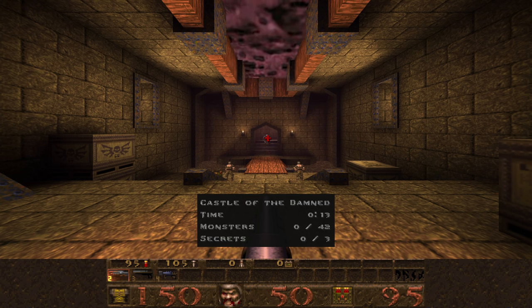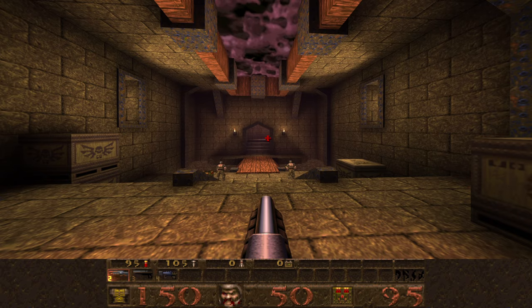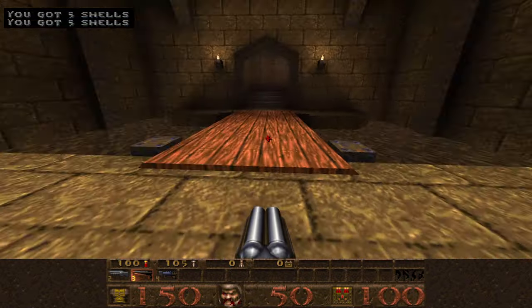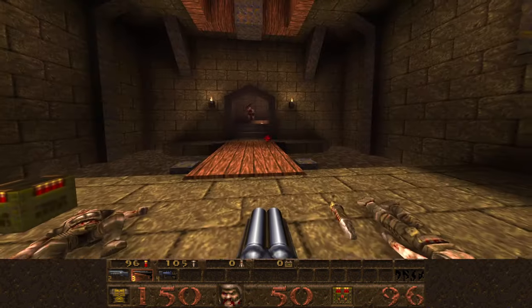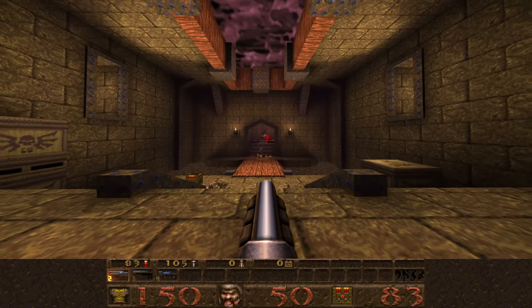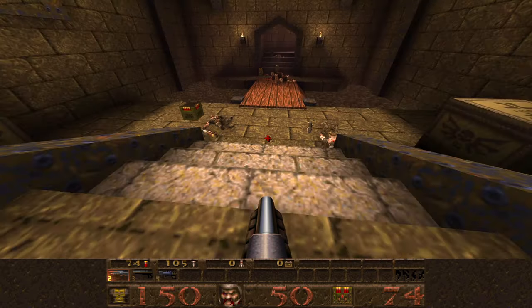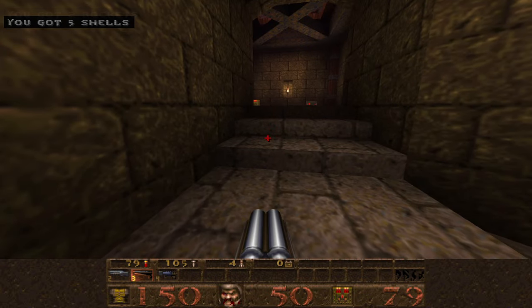Castle of the Damned: 42 monsters and 3 secrets to find. We'll let the new enemy over there, the Ogre with the Chainsaw, walk off to the right by himself before we take care of the Grunts. We'll go across the bridge and face two Ogres in the next area. These guys are armed with Chainsaws for melee combat, but are also armed with Grenade Launchers for ranged combat. What I do is I just back up to the stairs and gun them down with a regular shotgun, because their grenades can't really bounce up to where I am. They also drop two Rockets when they die.